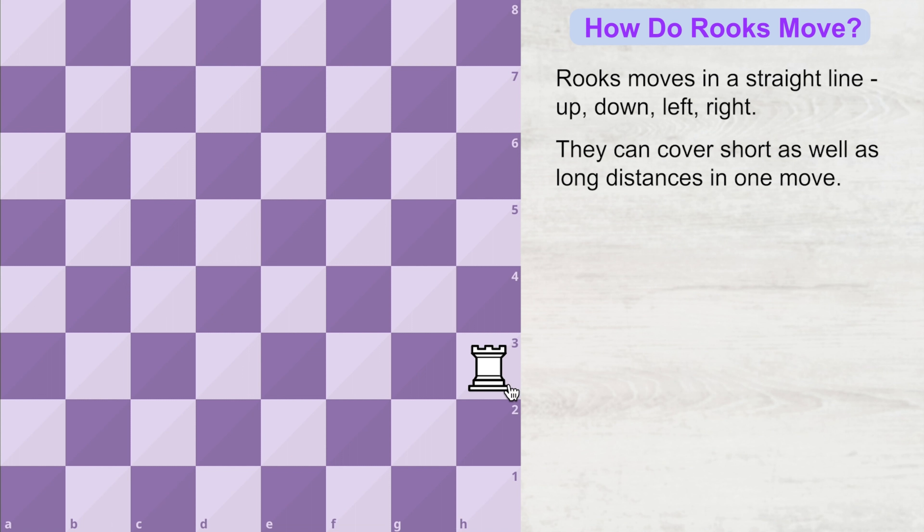In short, wherever the rook is standing, from there it can go to all the squares that come in a straight line. So the rook can travel to all of these squares. Now let's see the rook in action — it can go long distances like this, or it can go short distances like this.